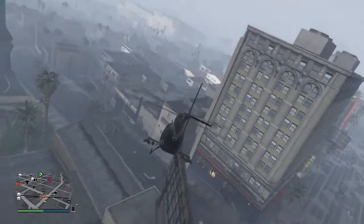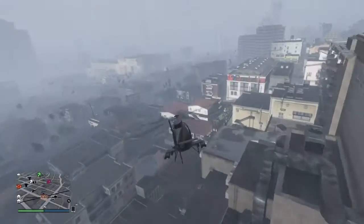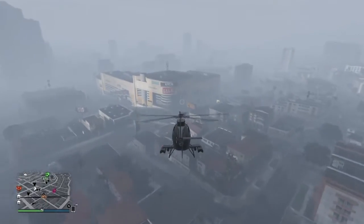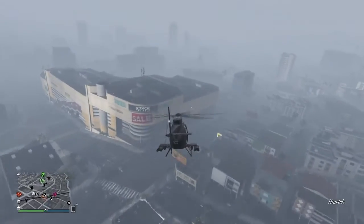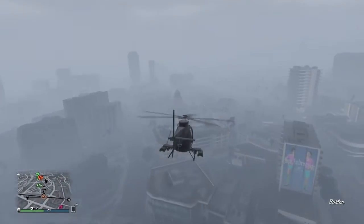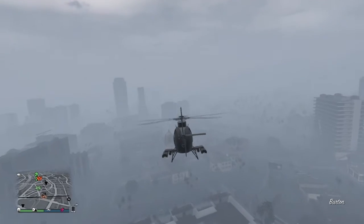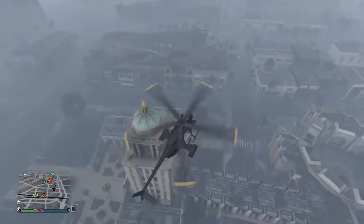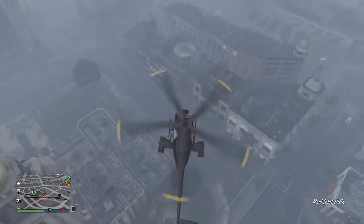The second spot is right in the middle of Burton - I'll show you guys on the map. You're going to need a helicopter. I'm using a Buzzard for the example - if you're in a CEO organization you can get vehicles like this easily. So you just want to come to this tower right here.